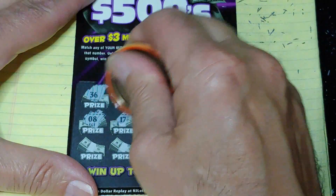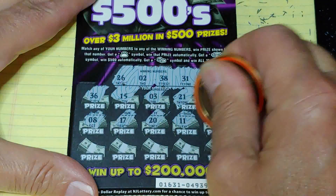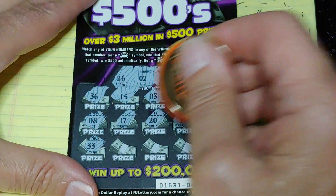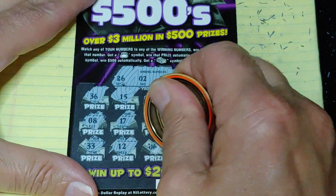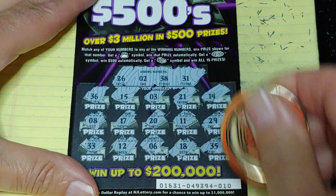Nothing in the first row. Second row — come on, let's go, we've got to find something. Last row, nothing. Nothing on the Full of 500s.